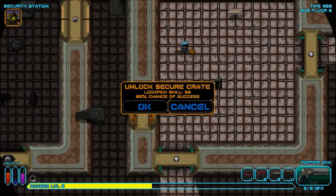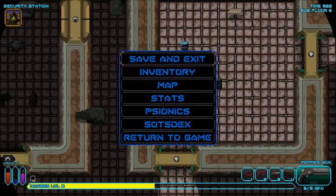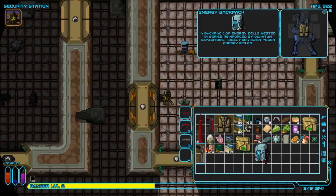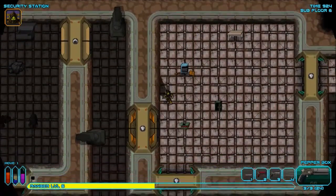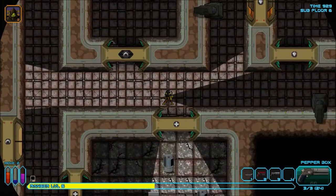Let's test this sucker out on some enemies. No shotgun ammo, but an energy backpack — what is that? Backpack of energy, self-destined and reinforced by quantum capacitors, ideal for higher power energy rifles. Oh man, I need to get some storage — that will be very very awesome.